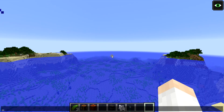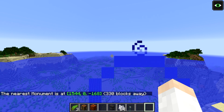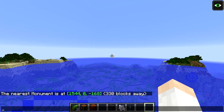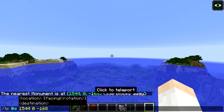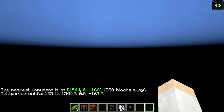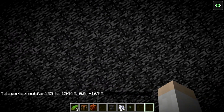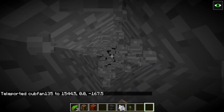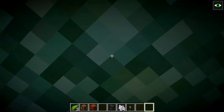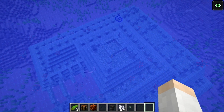There's also a new feature of the /locate command this week. If we type /locate and do /locate monument, you'll see that now there is a clickable link to teleport us to the monument at those coordinates. Let's go ahead and click it and hit enter. This is actually going to put us underneath the world, but if we dig straight up, we are at the location of an ocean monument. Pretty cool!